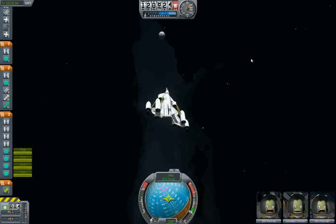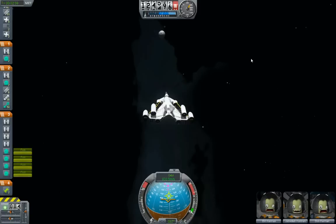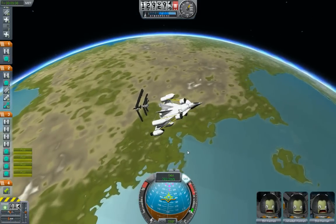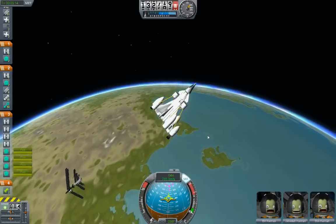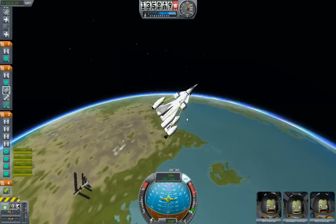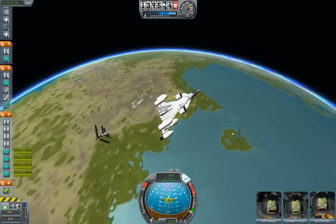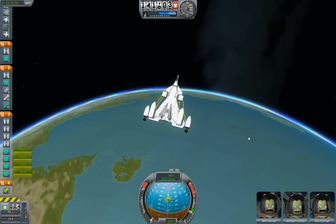I'm going to land at that same piece of property I took off from. The limitations I gave myself: no parachutes. I'm pretending my Kerbals never invented parachutes — they do not have parachute technology, so the landings will have to be piloted and controlled with no parachute recovery. Also, because I'm using the C7 aviation parts, I'm giving myself the limitation that the jet engines and jet fuel are not usable above 30 kilometers altitude, because we're pretending those are air-breathing engines.